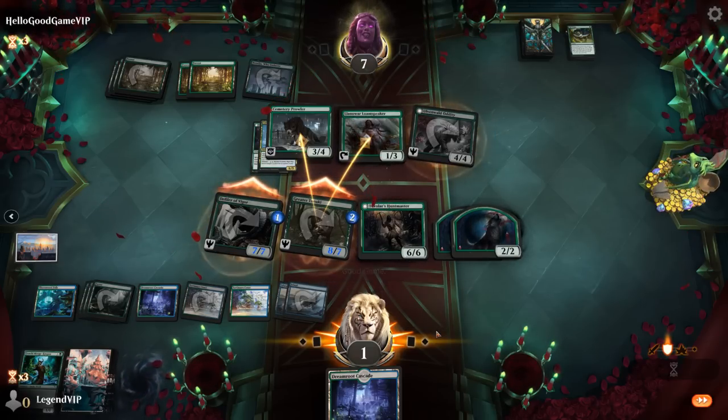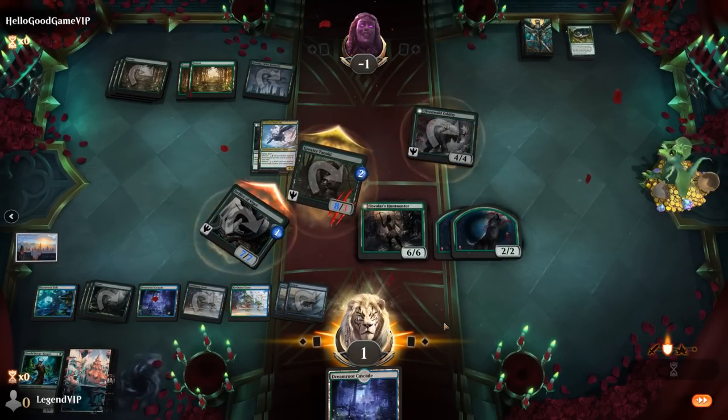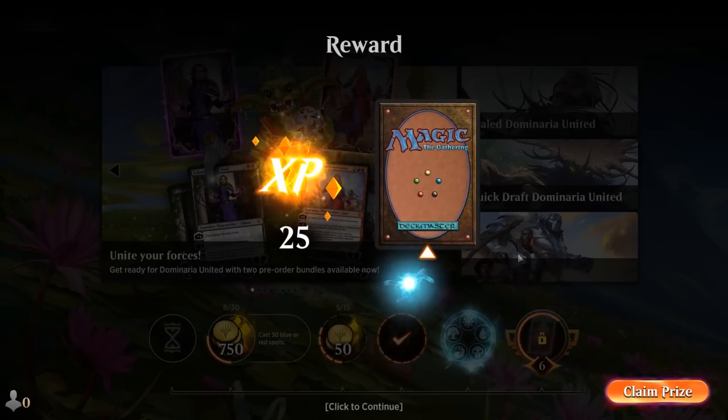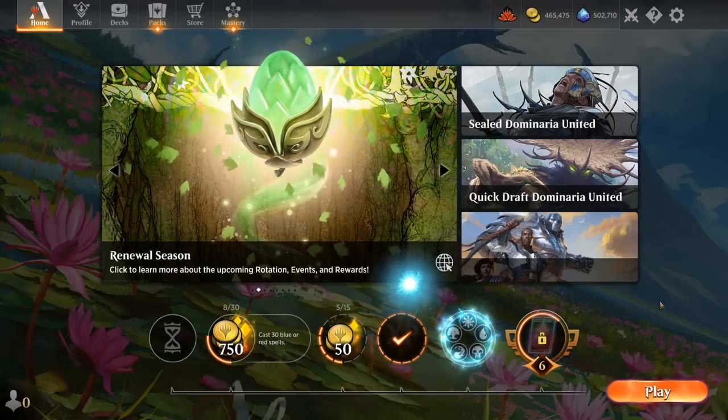GGs — close game there. Opponent got us to 1 life. So yeah, we got to see our blue-green Fight Rigging World Spell deck in action. From my experience, World Spell was mostly just reading ahead to chapter 3 to cheat more stuff into play, but in a game like the last one we just played, if we drew it, it would have been an awesome source of card advantage using the first two chapters to find more of our creatures.